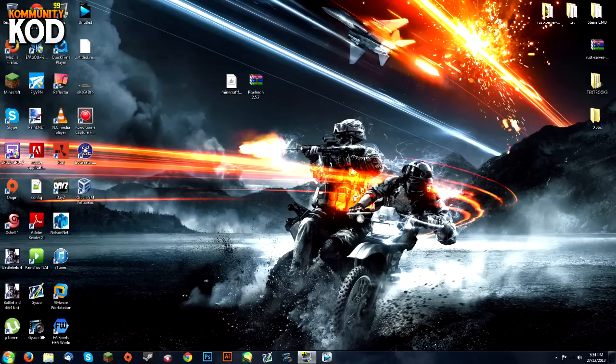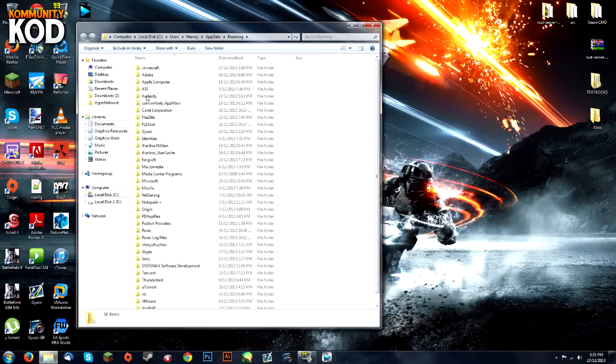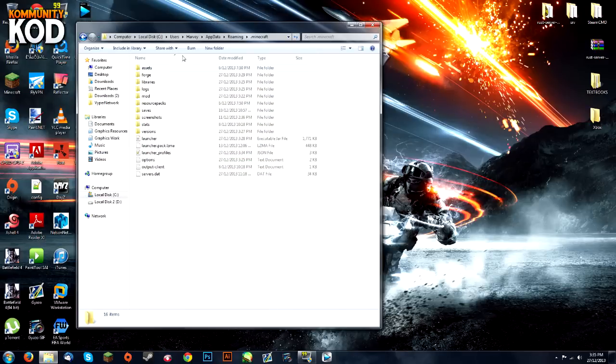Now you're going to go to your Start menu and type %appdata% and hit Enter. Find the .minecraft folder at the top and double click on it.